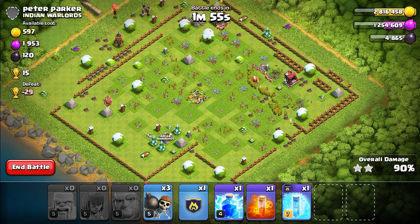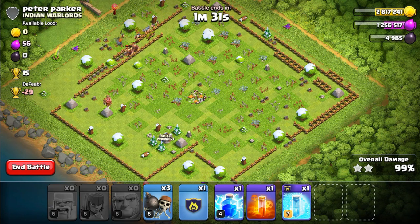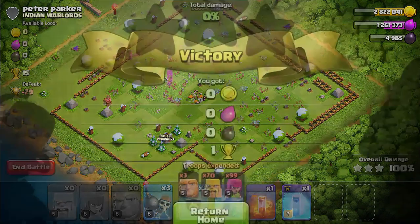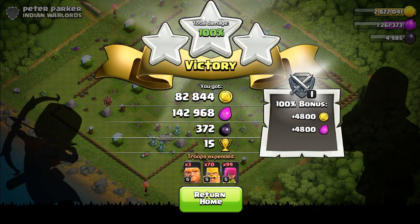That wizard tower took down my archers to low health pretty quickly. We're going to get three stars — this should wrap up the raids for today. We did lose a lot of trophies this episode but we'll gain them back on defense. Oh, there's actually a bomb tower — hopefully it targets the giants. 99% destruction and nobody died from the bomb blast. We got 142,000 elixir and 372 dark elixir.